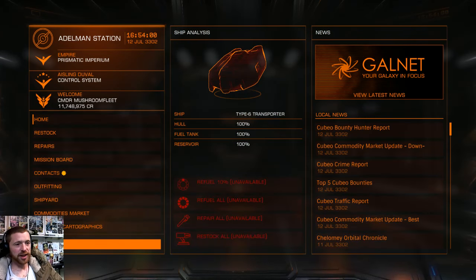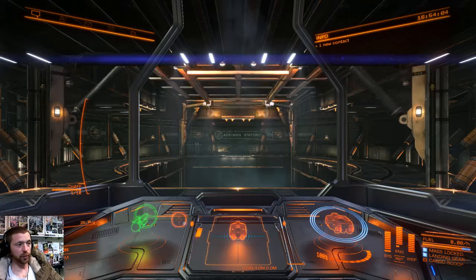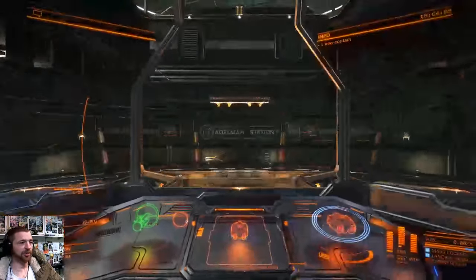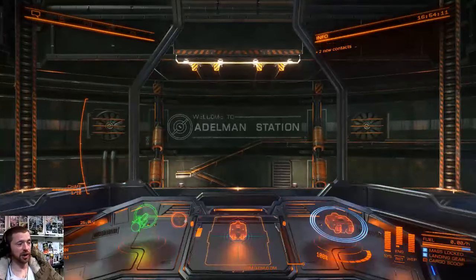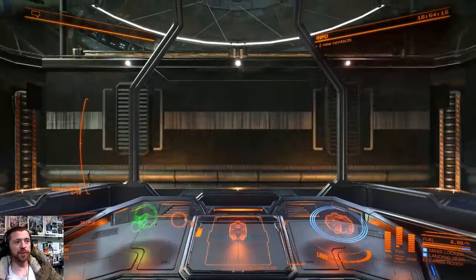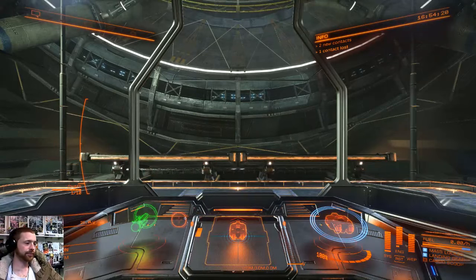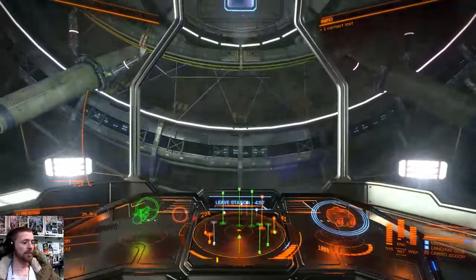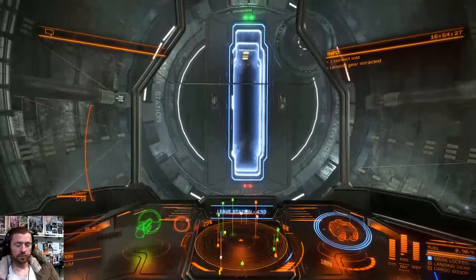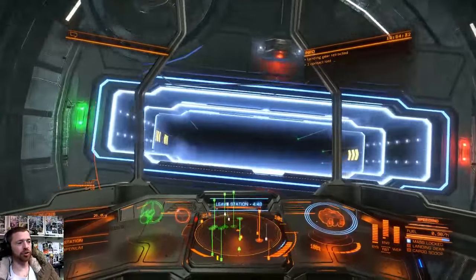We've already got the target locked up - six jumps to Zendi. This is the point where you put on your space jazz. Landing restraints retracted. We're on the joystick now.